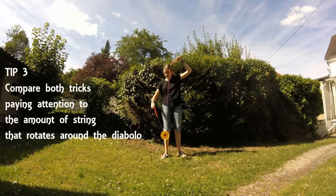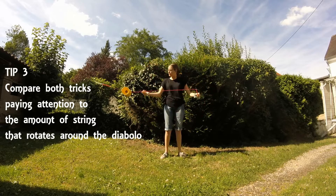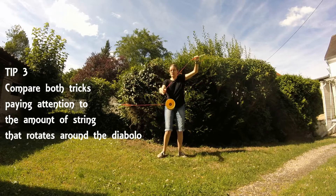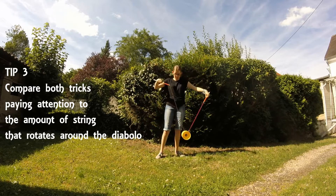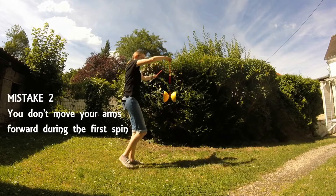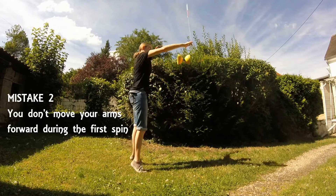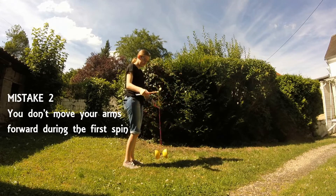When you compare these tricks, try also paying attention to the amount of string that rotates around the Diablo. It's a little bit fewer string that goes around the Diablo during the double mini genocide. When people try the double mini genocide at first, they don't really realize that the first spin is in front of the Diablo, so try really paying attention to your arms moving in front of the Diablo and then coming back to its axle.